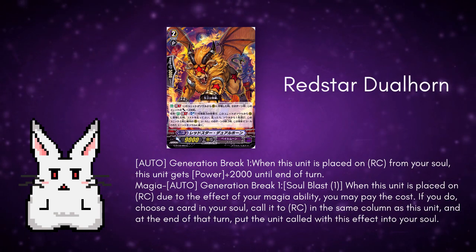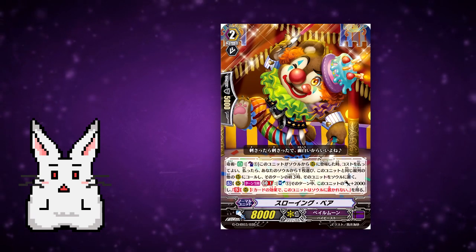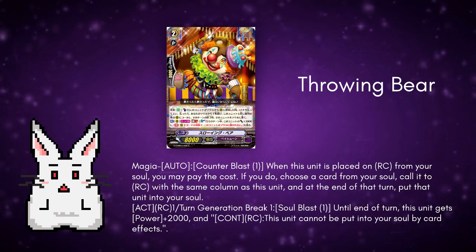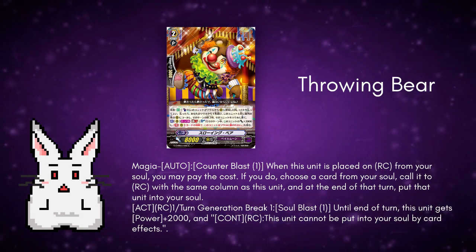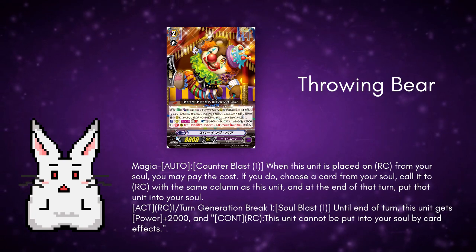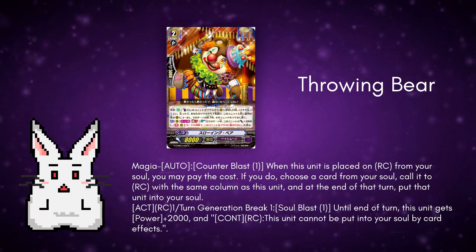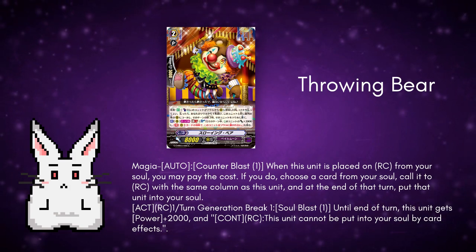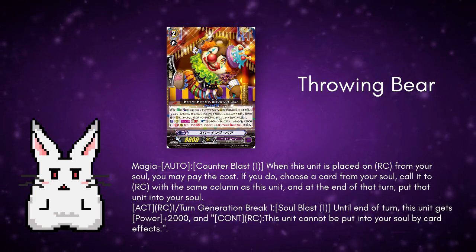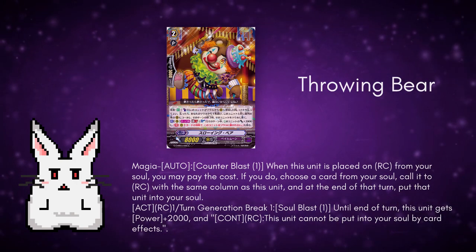Next, we have another grade 2 which is Throwing Bear. It's a grade 2 with 5k shield and 8k body. The skills are Magia Auto Counter Blast 1: when this unit is placed on Rear Guard Circle from your soul, you may pay the cost. If you do, choose a card from your soul and call it to Rear Guard Circle in the same column as this unit, and at the end of the turn put that unit into the soul. It also has an Act on Rear Guard Circle once per turn, Generation Break 1, Soul Blast 1: until the end of the turn, this unit gets plus 2k and cannot be put into your soul by card effects. So it's another grade 2 to work with Lovely Companion, but unlike Dual Horn that Soul Blasts, Throwing Bear costs a Counter Blast, which is a big difference. It will depend on your playstyle — feel free to pick between Counter Blasting or Soul Blasting.